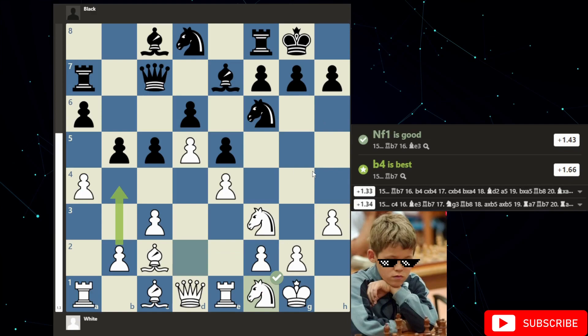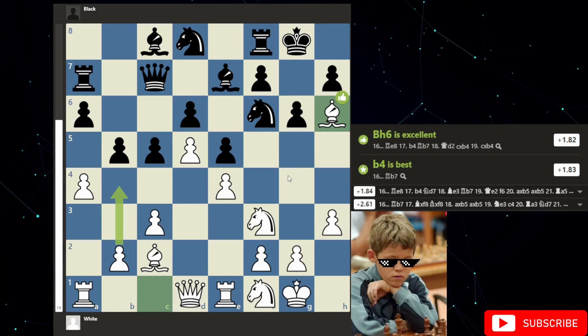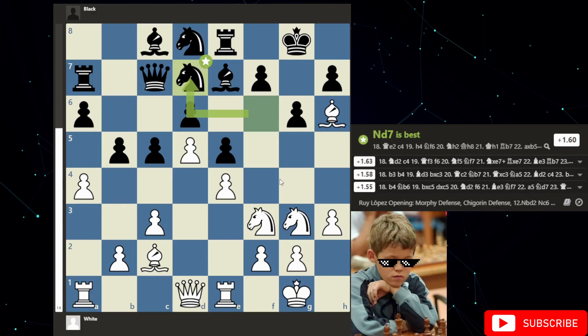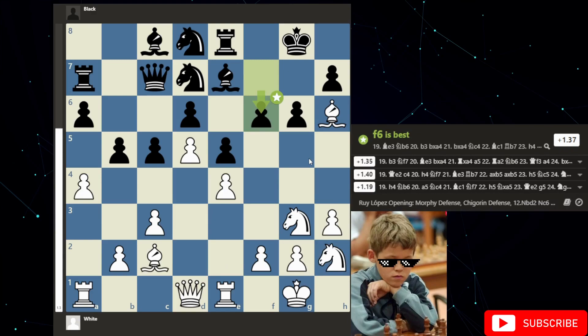Then we get g6. Bishop h6 by Magnus — very simply knowing what he wants. He wants to kick out the rook, gaining a tempo. So Hans has to go rook to e8. Then we get knight to d3, Magnus bringing his knight into the attack. Then Hans plays knight to d7. Then we get knight to h2 — Magnus may be thinking of bringing his knight this way and also getting the pawn, maybe trying to open up the file. Then we get f6, making sure nothing is hanging. This pawn is protected twice, so everything is pretty solid on the kingside.